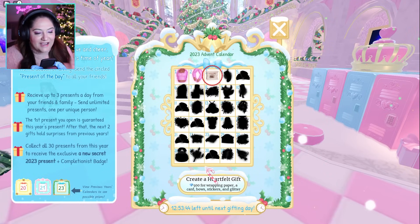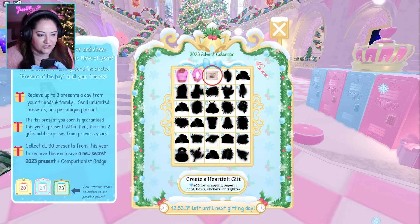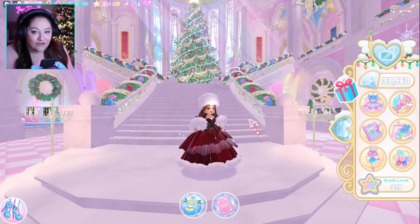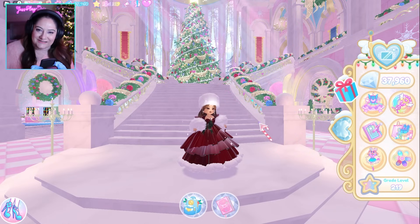This is how you're going to do your advent calendar — it's so fun. Look at all the cute things that you're going to unlock. This looks like a stocking tomorrow and I'm very excited. That is going to be all for the Royal High update so far. I will come back once there is more — till next time, bye!